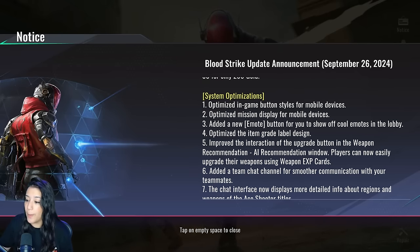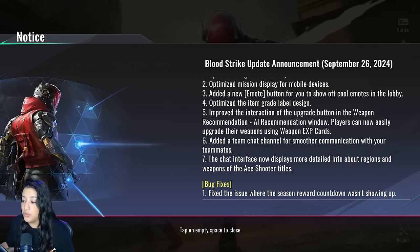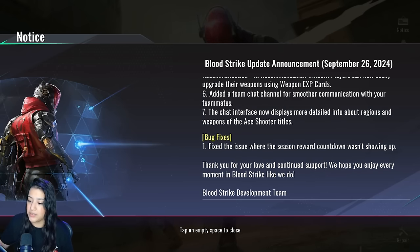Some system optimizations: they've optimized in-game button layouts for mobile devices, optimized the mission display for mobile, added a new emote button to show off cool emotes in the lobby, optimized the item grade label design, improved the upgrade button interaction in weapon recommendation windows so players can easily upgrade weapons using weapon XP cards, and added a team chat channel for smoother communication with teammates. The chat interface now displays more detailed info about regions and weapons of the Age Shooter title.